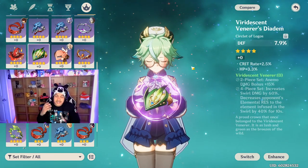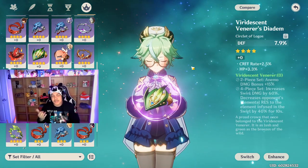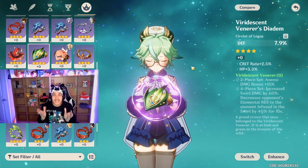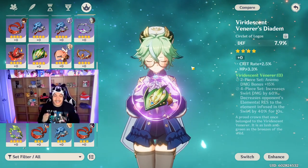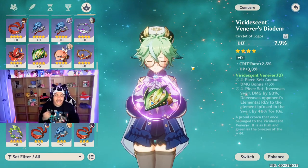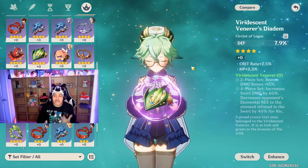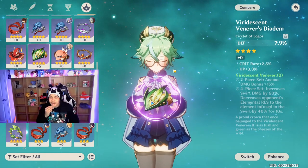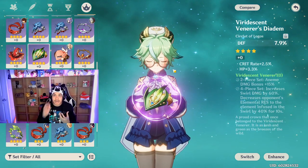Adding Bennett to use his elemental burst alongside Sucrose and Xiao would create absolutely insane numbers on the day Xiao releases — if they don't nerf him. I plan to run Xiao, Sucrose, Bennett, and maybe Keqing or another support as the fourth unit. Xiao is really good by himself, but if you have an Anemo user with the VV four-piece supporting him he is monstrous.